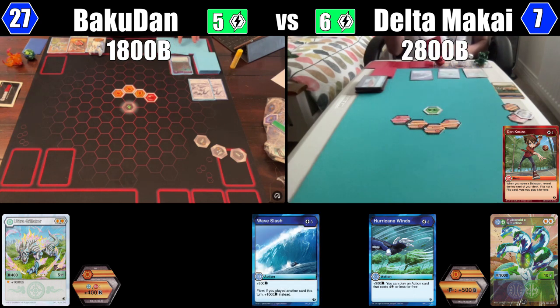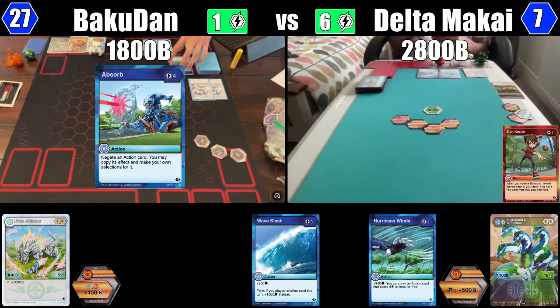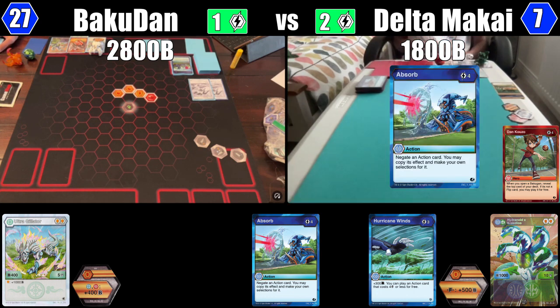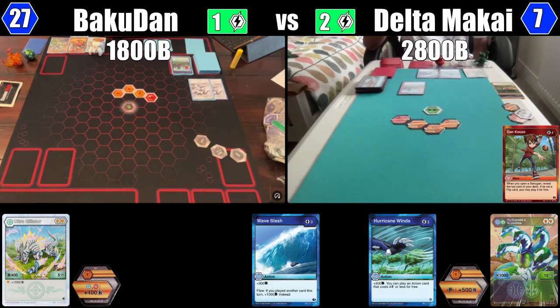Okay, how much are you? I'm at 18. Okay so I'll consume the Hurricane Wins — I'll play it for free, plus a thousand, so now I'm at 2800. I will pay four to play Absorb and I get to negate it and copy its effect. Okay I got a response for that too — I'll tap in four from the pile to play my Absorb too. So wait, how does Absorb yourself work? You just copy the negate effect — you negate it and you already— so that stops your negate. Yeah. Alright, so 2810 damage.